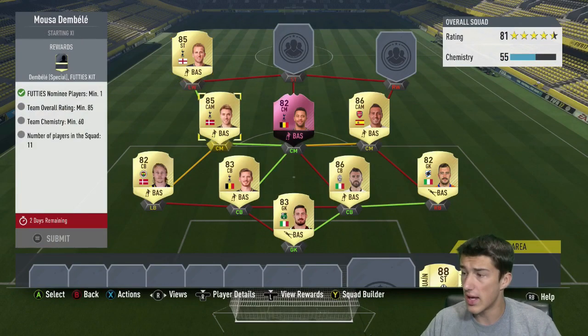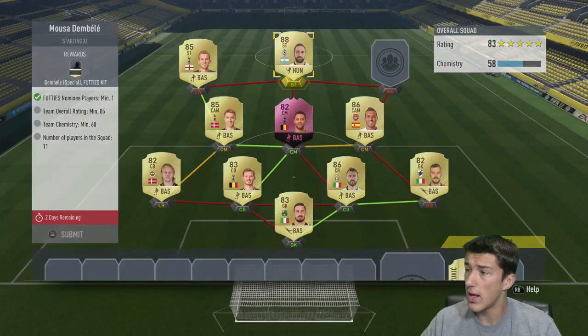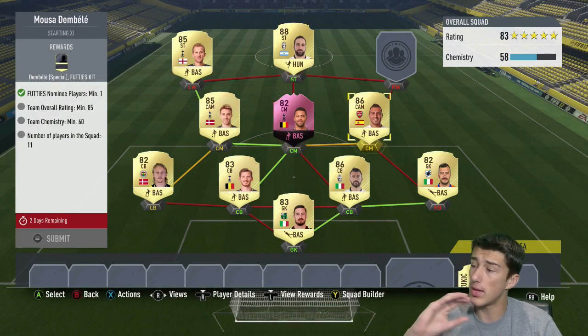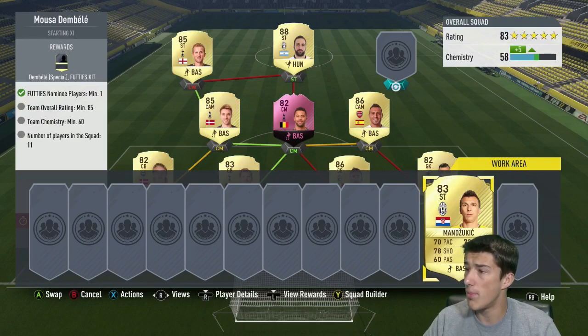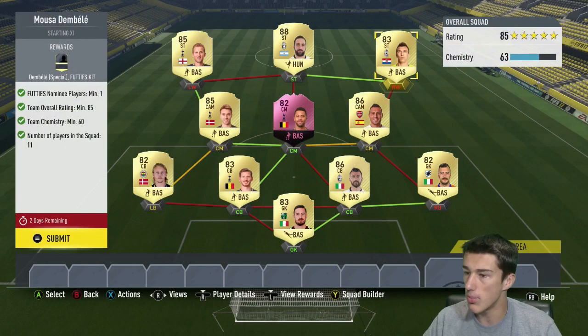Since Kane is Spurs, he's going to rise a couple thousand coins, but hopefully it won't be too bad. Then we're going with the 88 rated Higuain. The 88 rated Higuain is about 28,000, while the 89 is about 32,000. What you could do instead is go with the 89 Higuain and then possibly get an 85 rated midfielder other than Cazorla. But the way it is right now, it's cheaper to just go 88 Higuain and save the 4,000 coins. That might change by the time you're watching. Final player is Mario Mandzukic — a very cheap 83 rated — to finish the squad off. It's going to be about 90,000 to 95,000 coins to complete this squad building challenge.